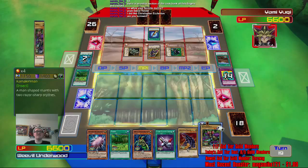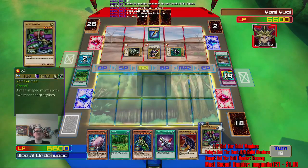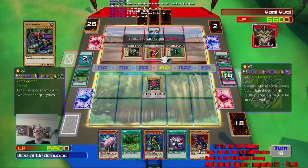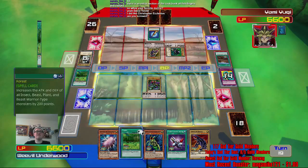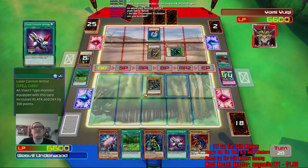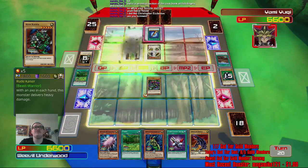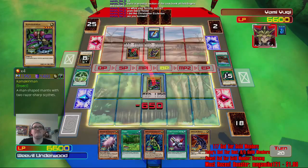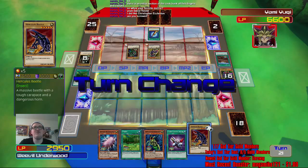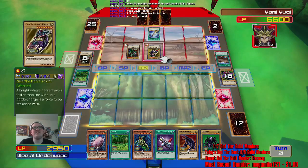Would that even be able to kill anything? No — wait, it can kill Mammoth Graveyard. Why not get the free kill and maybe save my life another turn? Probably not though — probably die the turn after this. Oh this is fantastic. He's sacrificing again — great, no, it's just Rude Kaiser. I kind of want to just surrender because I think I'm fucked either way.